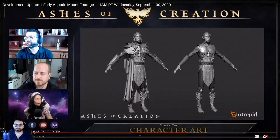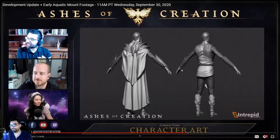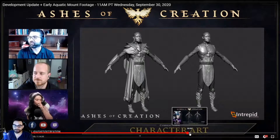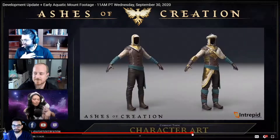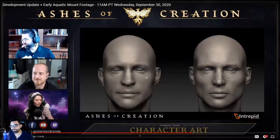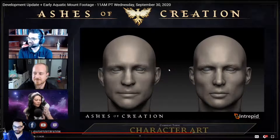At around the 50-minute mark we get to see a wide variety of different armors for different races. There's a lot of concept art — I really liked what looks like a medium armor set, which is rendered in-game. They also talk a little bit about how character creation is going to work at around the 54-minute mark.